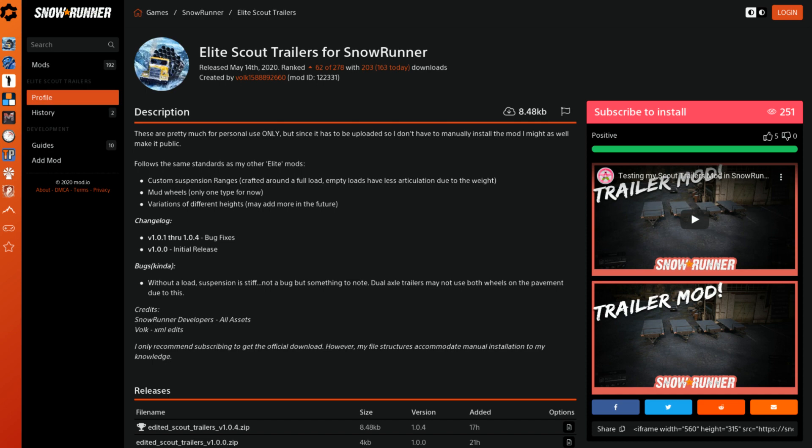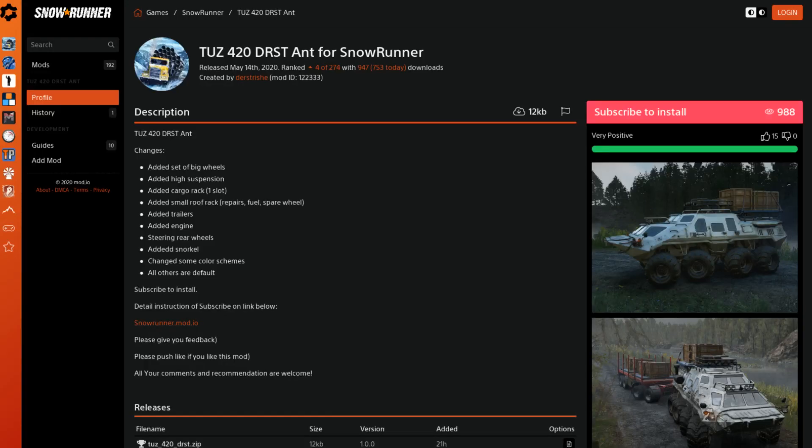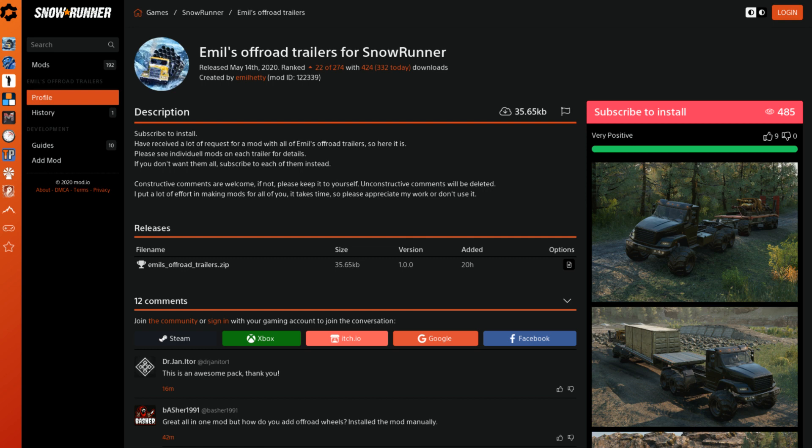Next up, the Elite Scout Trailers by Valk1588926 - those have custom suspension and added mud tires. Then the T-TUZ 420 DRST by Dirt Stretch, which gets big wheels, higher suspension, a cargo rack, added trailer support - ideal since it had no hitch before - and rear steering wheels, which is great for an eight-wheel vehicle.